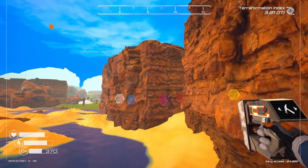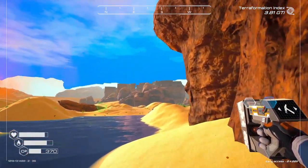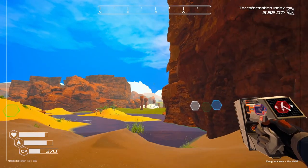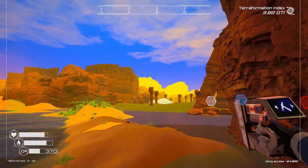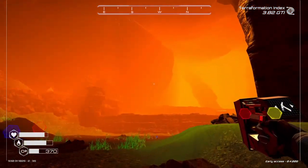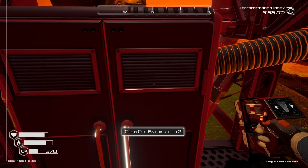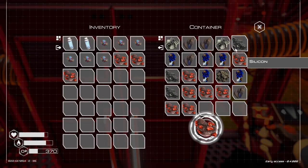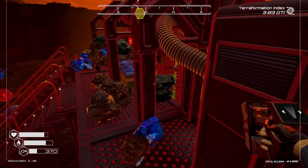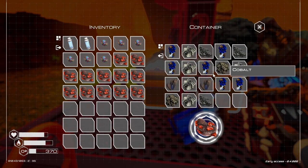Head down this way, back towards our base. With this red mineral, you can actually get it in a tier one extractor, or a tier two. I prefer the tier twos because you get a lot better storage capacity. You can go up here and get all the red mineral. Even the tier one has the red mineral in it also.